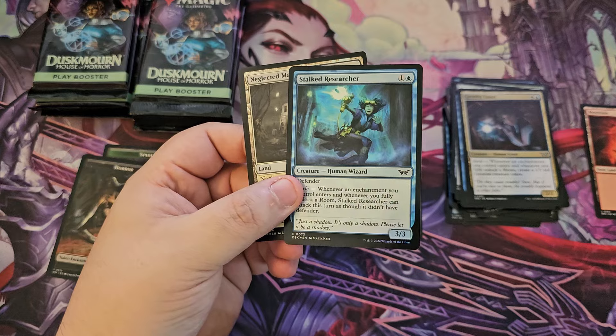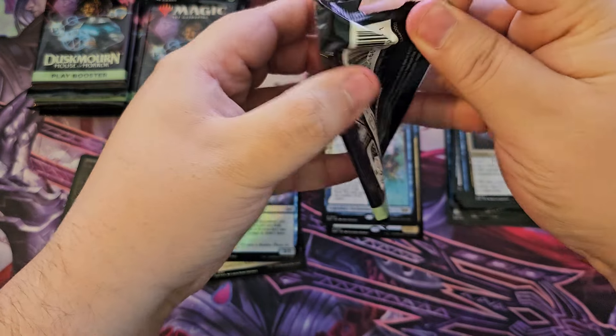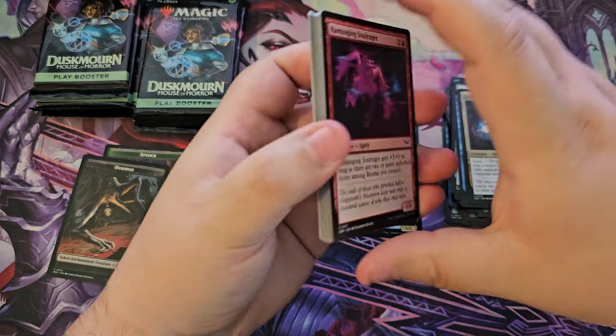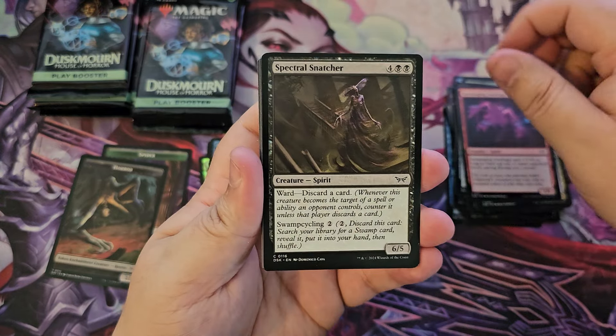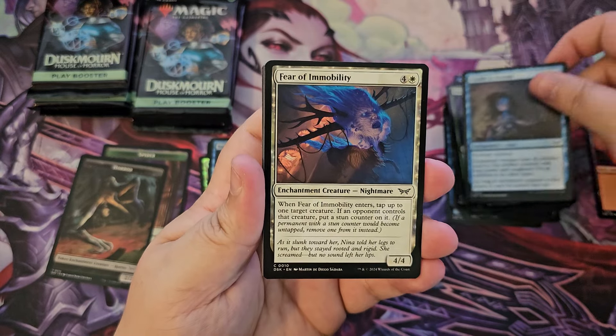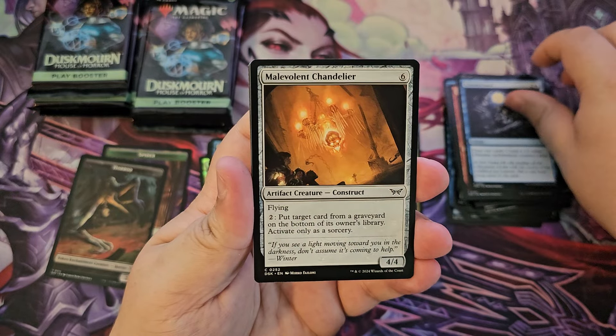Did they change how foils worked for play boosters, or am I just hitting weird packs? That's always been normal and I guess I just never noticed it, but I could have sworn it was only one foil per pack for the play boosters — who knows.